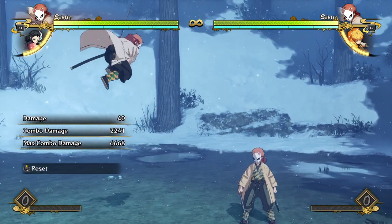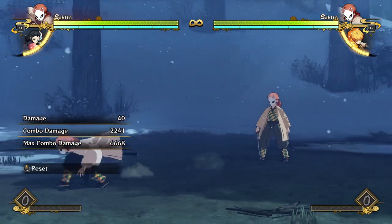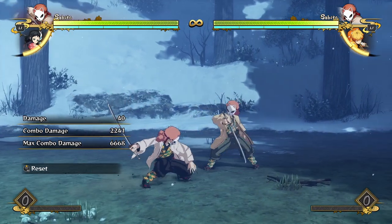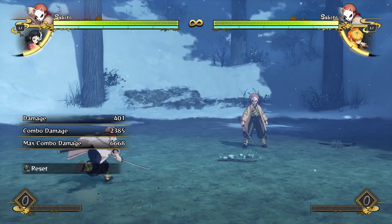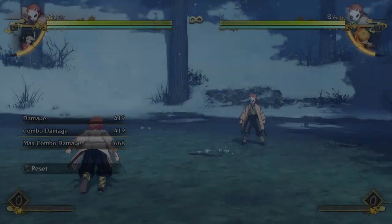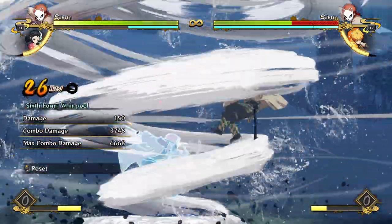His tilt attack in the air is pretty good — it actually has a good hitbox because he does a strike forwards. A lot of characters just hit right below them, but Sabito actually hits in front of himself so there's a little bit of a disjointed hitbox, which is really handy. It's not advantageous on block or anything, but it has a really nice hitbox. And it starts a yellow combo — wow, I didn't even notice that when I was playing with him. So not only does it have an awesome hitbox, it starts yellow combos and you can get full proper damage from it.